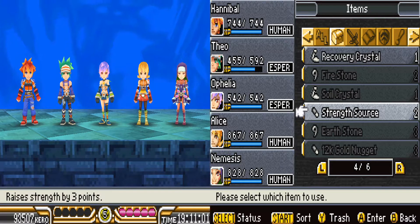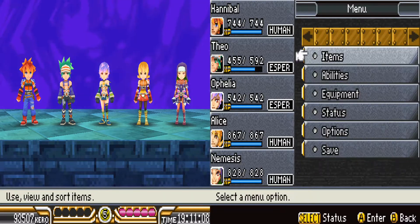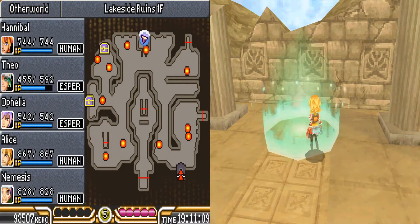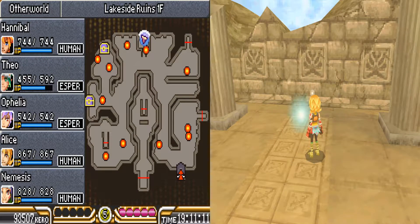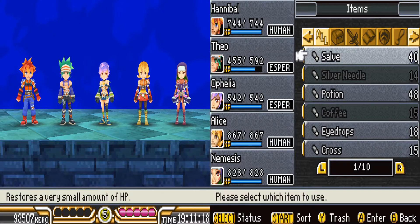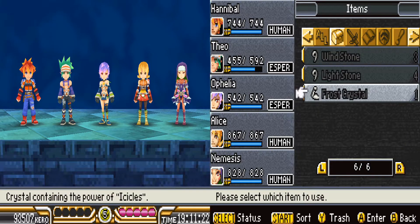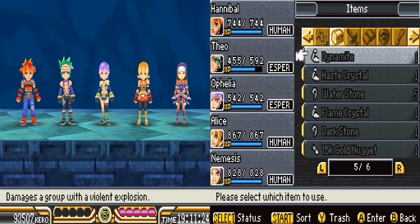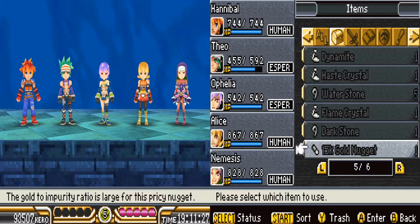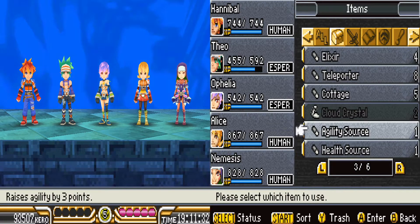I was hoping to avoid doing this, but curious to see if that makes a difference. Frost crystal — okay, so that does make a difference. I guess it depends on what it is because we didn't have a frost crystal before. I'm probably not going to use it honestly — I'm so bad about remembering to use items like that. What do we have? Agility source.